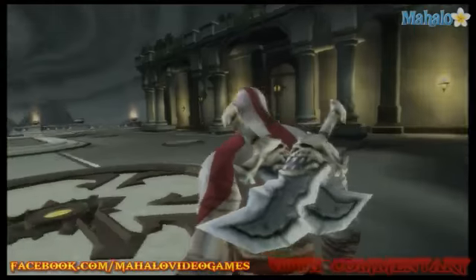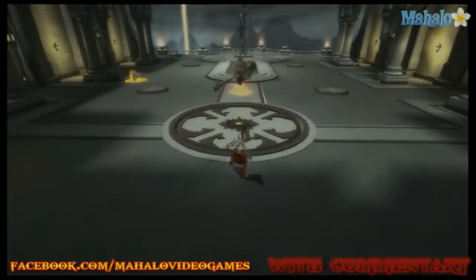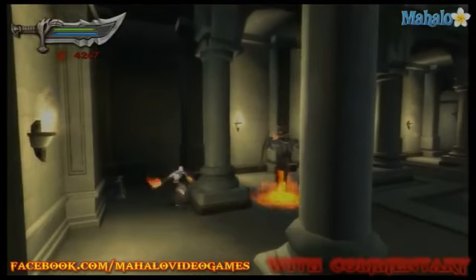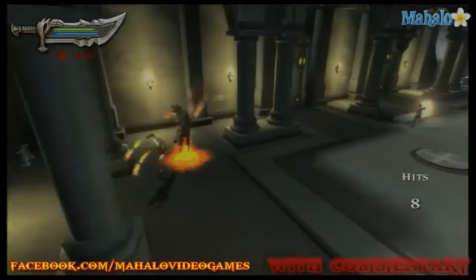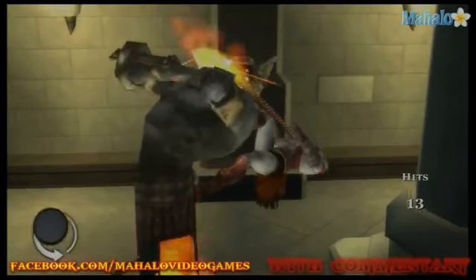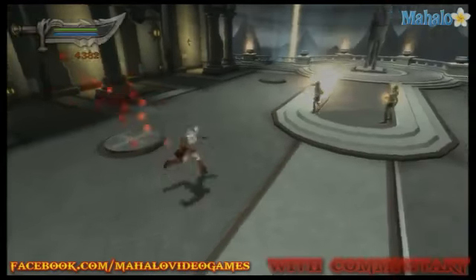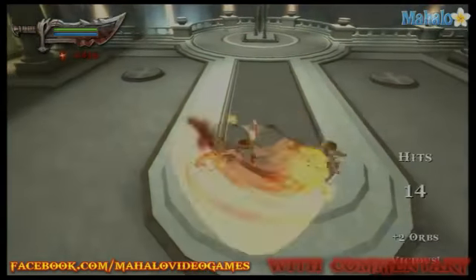There's a chest in the corner to Kratos' left — might as well try to get that first. Another Gorgon Eye. The best method with these guys is to just grab their fireball and hurl it back at them — or rather, deflect it. You're not actually grabbing the fireball, but it's pretty much the same thing.